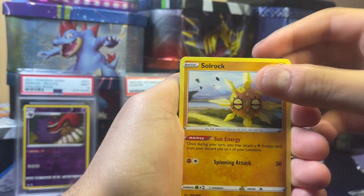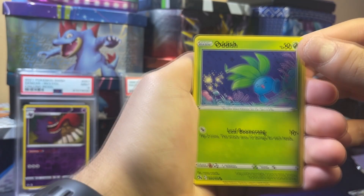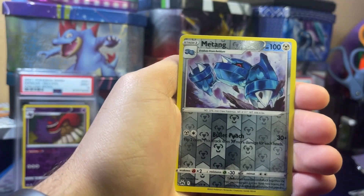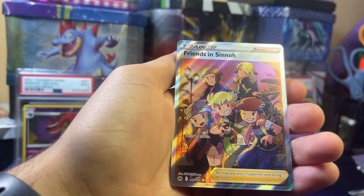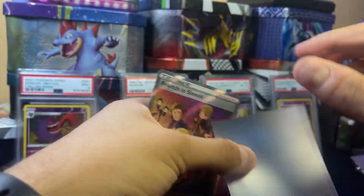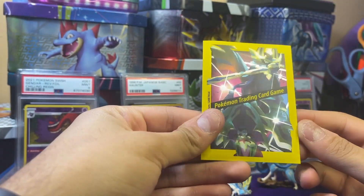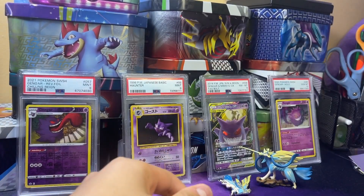Pack one: green energy, Lunatone, Sora, Lost Vacuum, Coffin, Oddish, Salendit, Energy Search, Grubbin, Matang — and a Friends in Sino full art! Wow, a Friends in Sino full art, so not a bad first pull. We're gonna put it in the new sleeves. I really don't like how they look, but they do have a little shine to them.